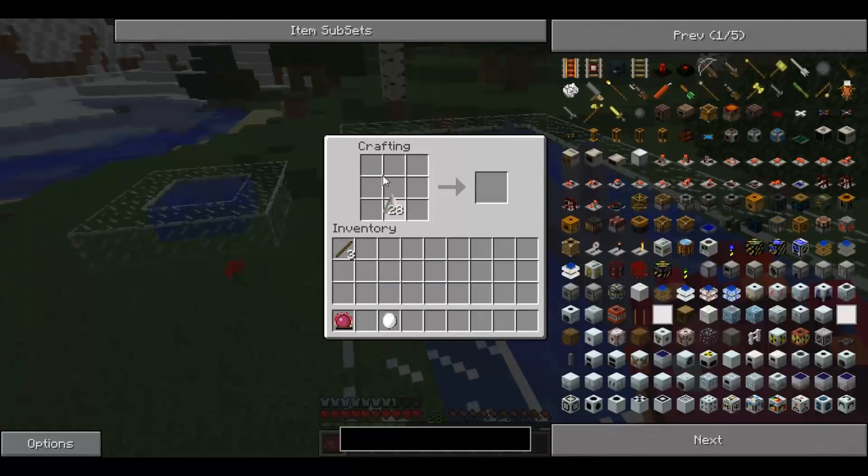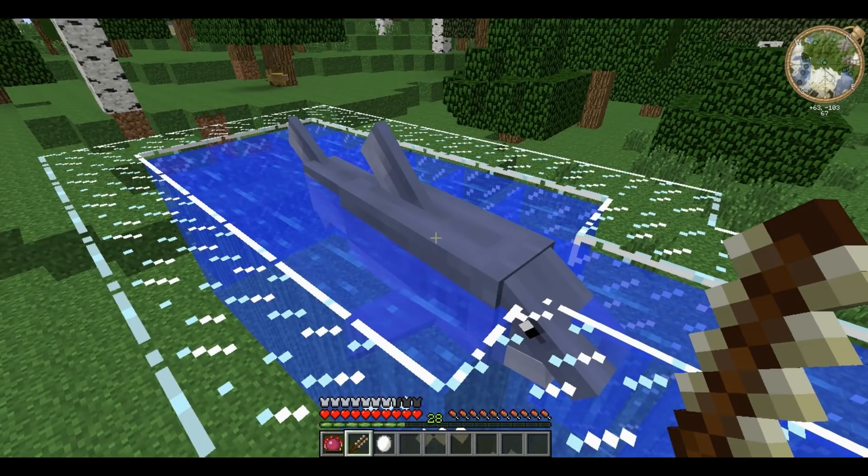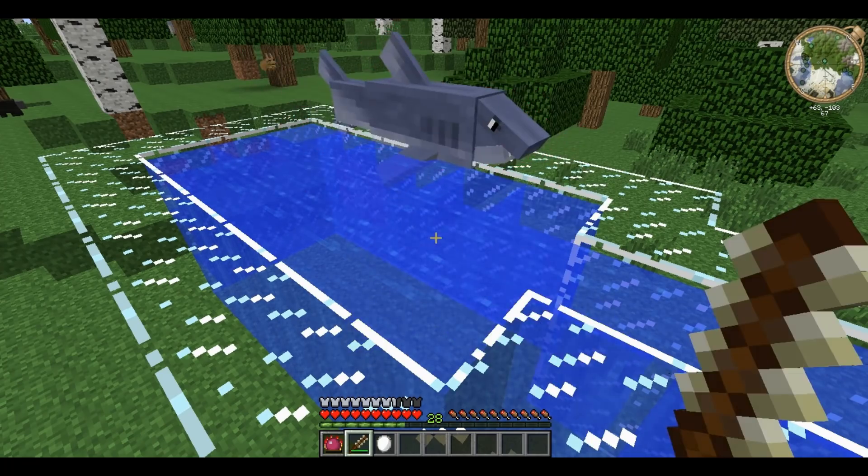Shark teeth can be used to craft all the chainmail items as well as a special shark sword, which does three hearts worth of damage when it hits.